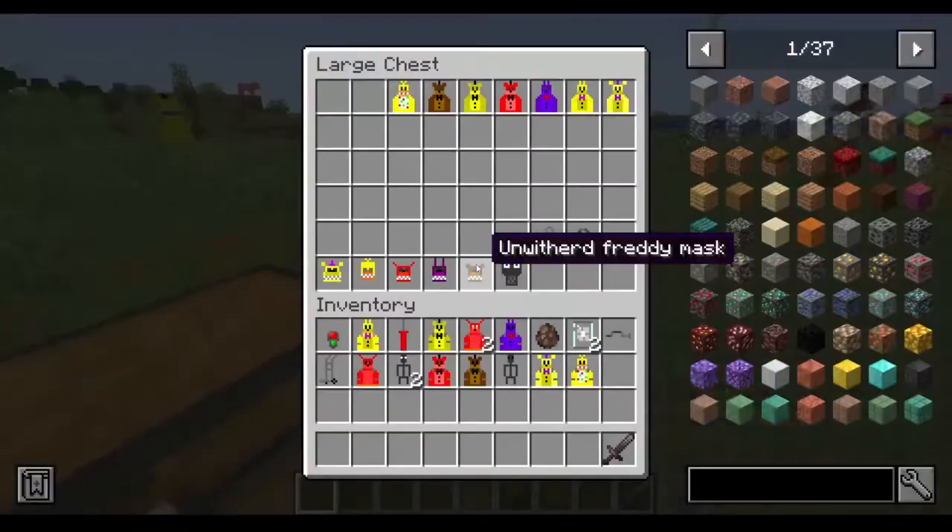All the main big features, except for the recipes. We've already seen the endo head, so let's start going over all the other recipes.